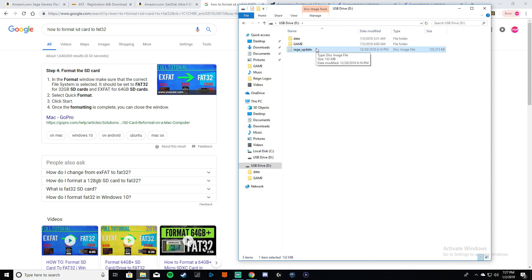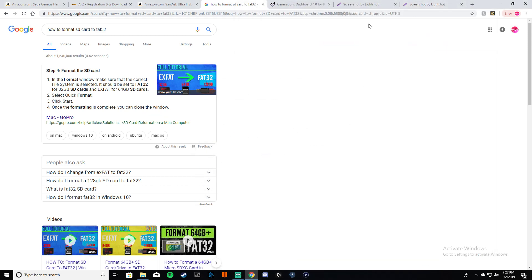This should be the only thing on your SD card when you upload it to your console. Make sure you rename the file to sega_update.img first while it's still on your PC, then put it on your SD card.